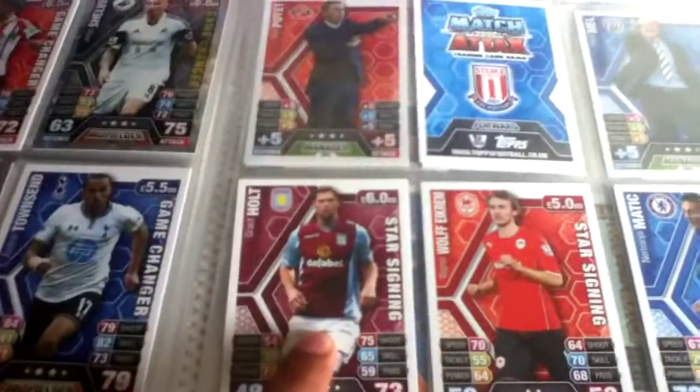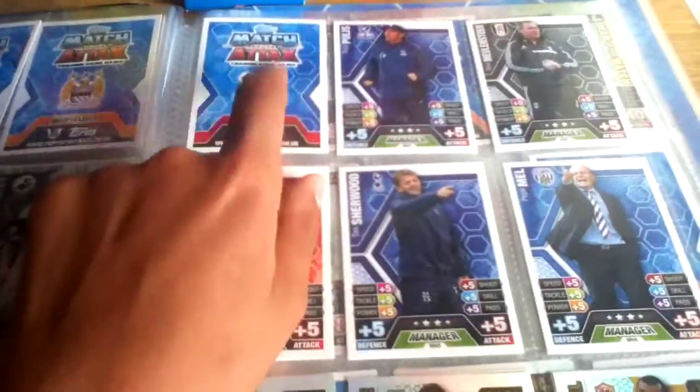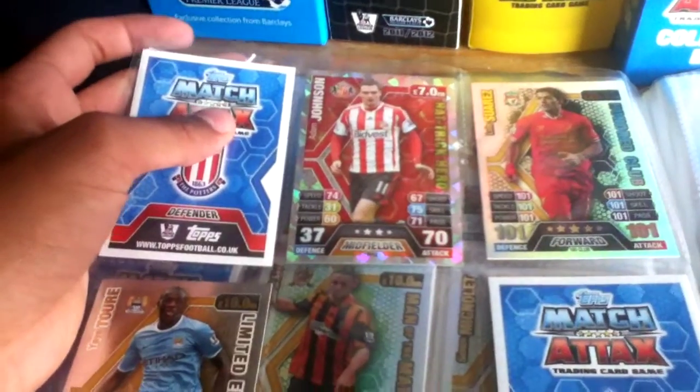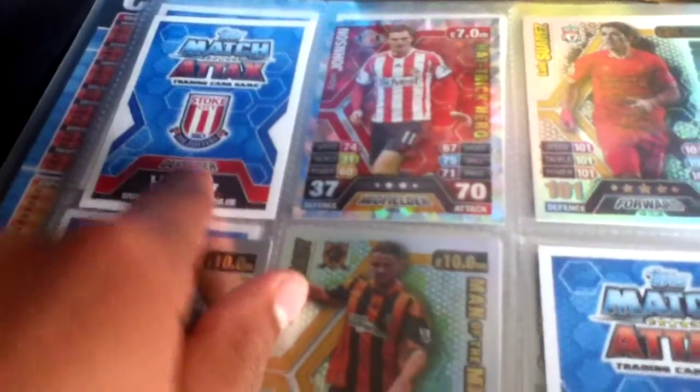My game changers start with Matt Saka and I now have a full page of game changers thanks to the mail from Harry the Footy Cards and Stickers — very nice. I still need a few more game changers here and there. The star signings — there are 10 in this collection — finish with Roger Johnson. For managers I just need manager number one for Match Attax Extra. The Man of the Matches are looking really good considering the packs I've opened, finishing with Jussi Jaaskelainen.